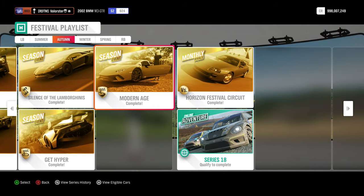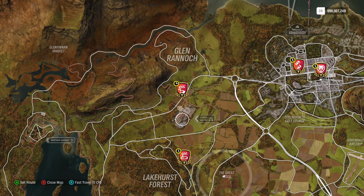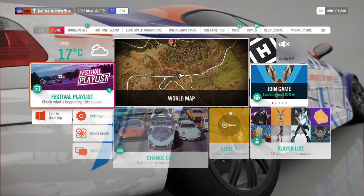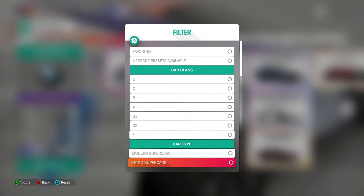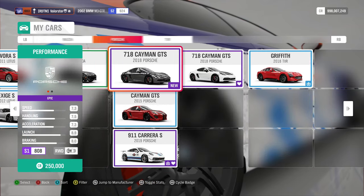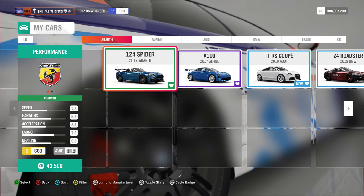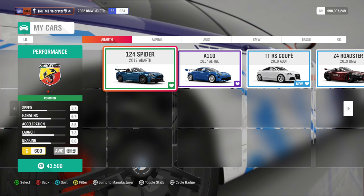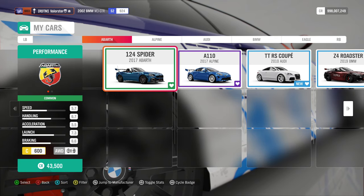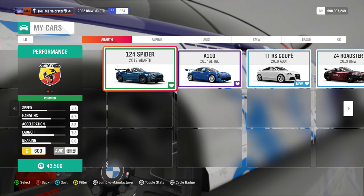Now let's go to the last championship: Modern Age. If you do the Festival Playlist, start with that one — going from A to S1 to S2 to C class was not such a good idea. We need modern sports cars in C class, and there are not a lot of cars in C class, so I took the Abarth Spider. At the beginning of the races it feels slow, but you will catch up — C class is just slow. Don't worry about it; the car did perfectly fine.